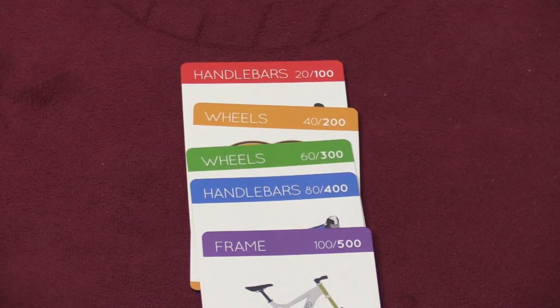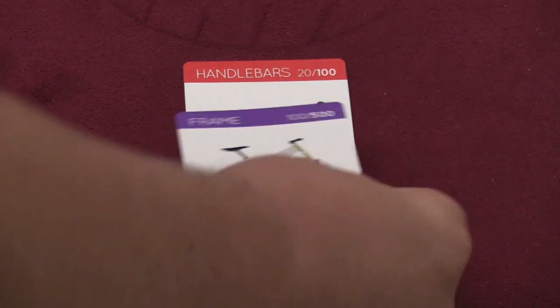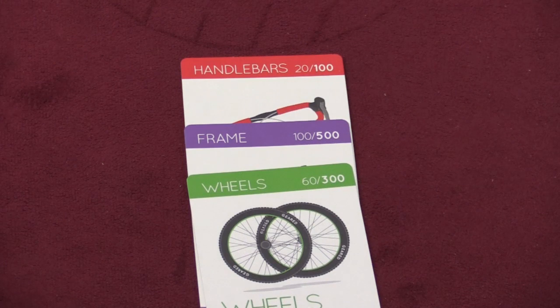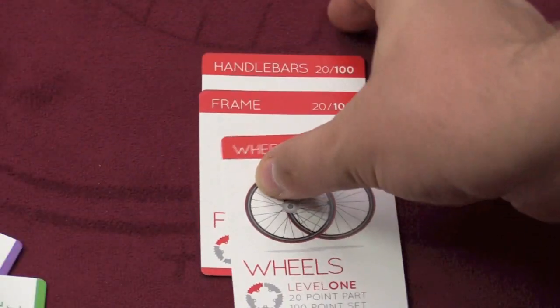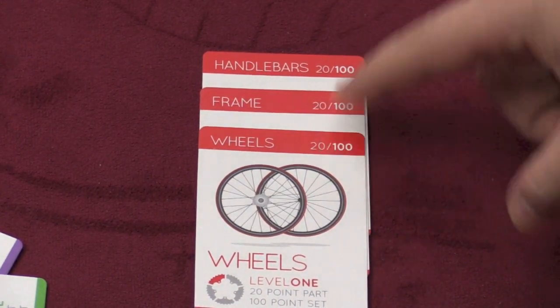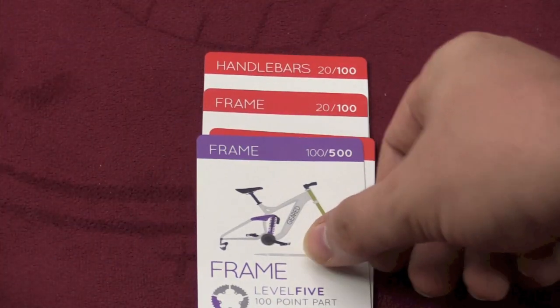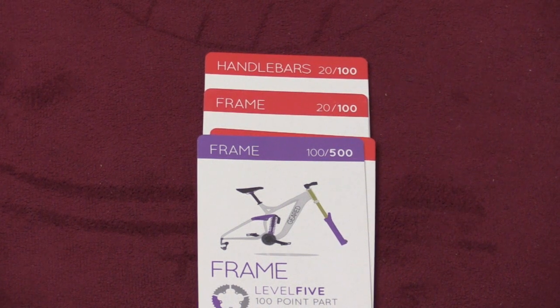The levels don't matter for anything other than the points they're worth. You need to build a bike — you simply need handlebars, a frame, and wheels. This bike here would be worth 180 points: the handlebars are worth 20, the frames are worth 100, the wheels are worth 60. If you build a bike that's all the same level, you get a 100-point bonus. And if you manage to build a level five all-purple bike, that's worth 500 points.